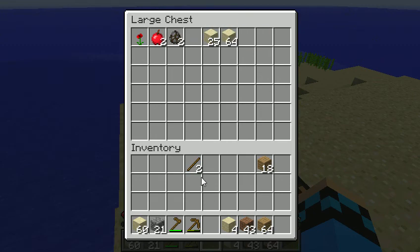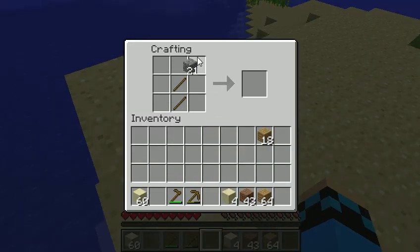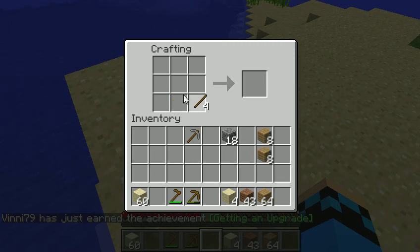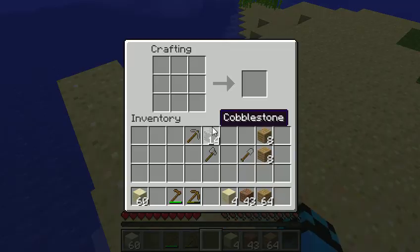Okay, I gotta figure out — actually, I'm gonna make tools first. Let's see here. Alright, let's do a shovel, and let's make an axe. Put the axe in there for now.